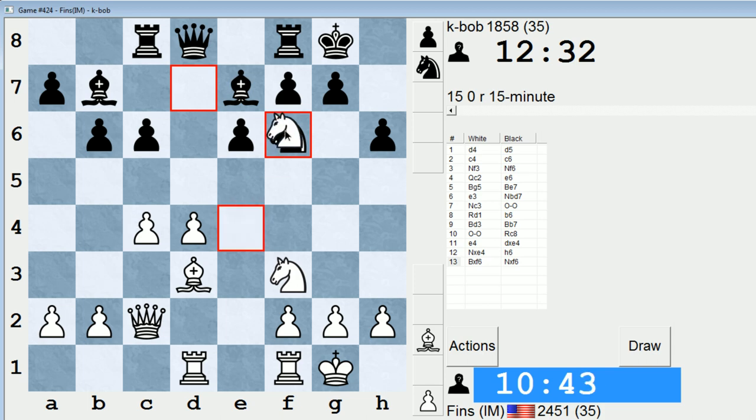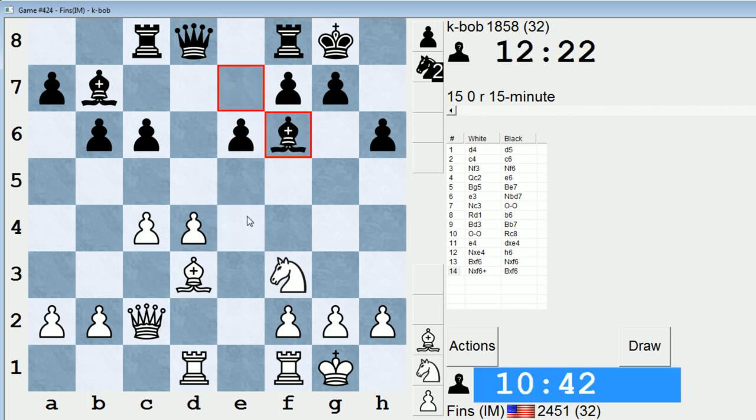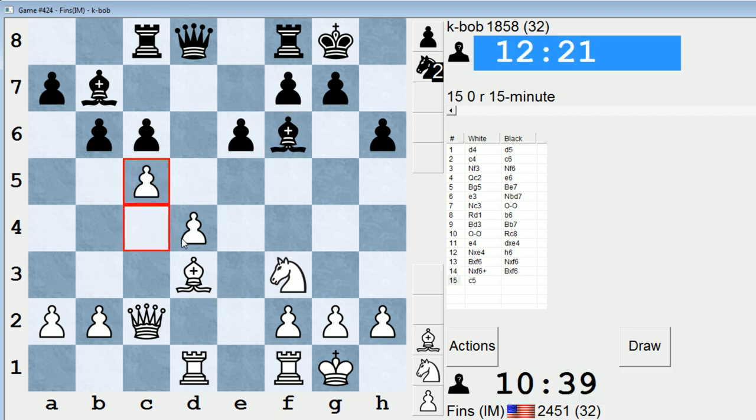Yeah, let's do that. Check. So bishop takes, and then we'll play that pawn to c5 move. Could also stick my bishop on e4, but I think c5 is more direct. Note that here he can't play bishop takes d4, because if knight takes d4, queen takes d4, bishop h7 check — with the discovered attack on the black queen, winning it.